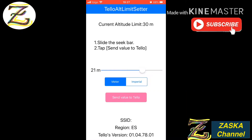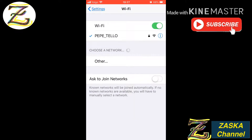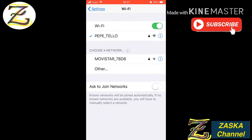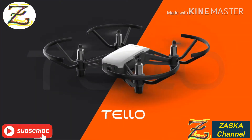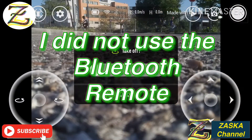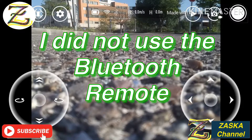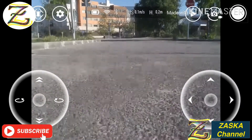Let's go to 20 meters instead. Send value to the TELO — confirm — succeeded. Let's power the TELO off and back on, then go to the TELO app. Let's see if that works now. Maybe 30 meters doesn't work. Hold on — press takeoff — yes, now it works!